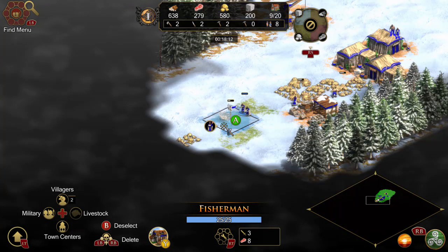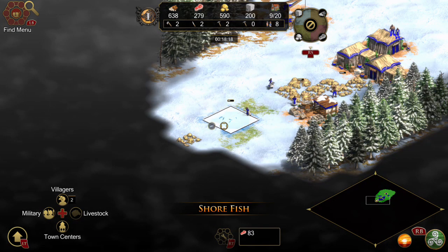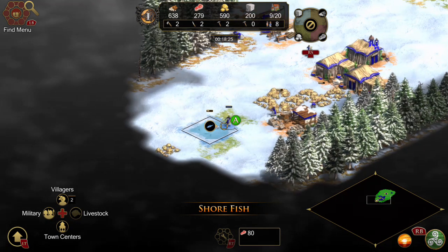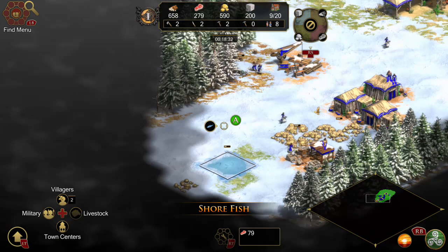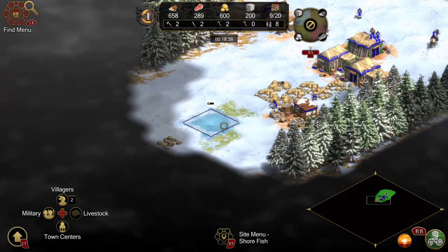Press to fish for food. Sure fish. Press to select fishing ships to gather food from these fish, or click a villager if the fish are near the shore. Press to order selected fishing.